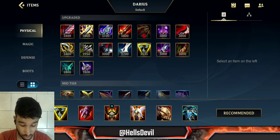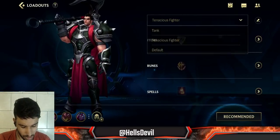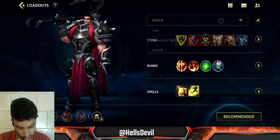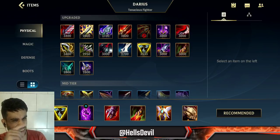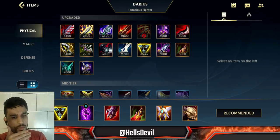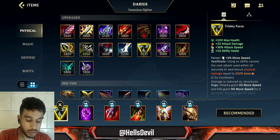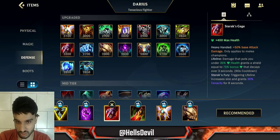By the way, there are timestamps in the description to skip to the gameplay immediately. So let me tell you about Darius — there are many different builds you can go for. The damage build is the build that's going to give you the most damage. The basic thing about this build is you go for Trinity Force and then Sterak's Cage.